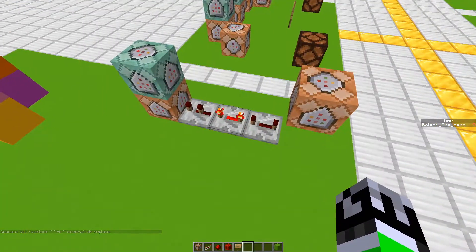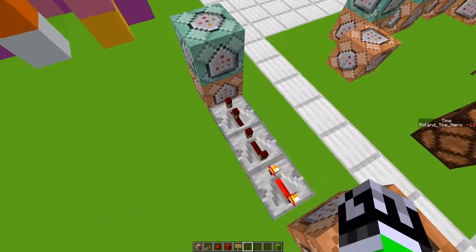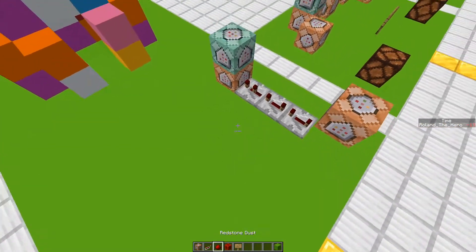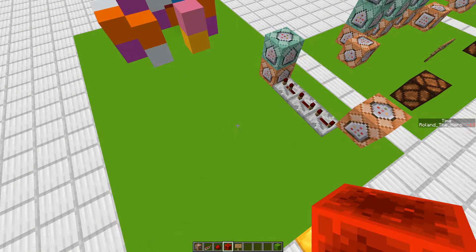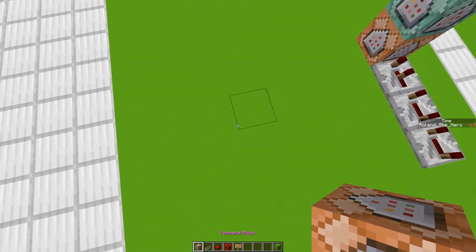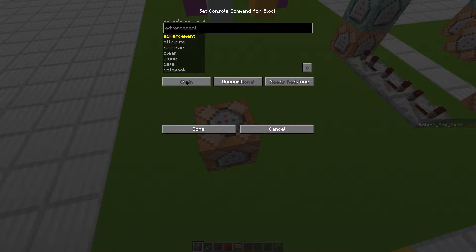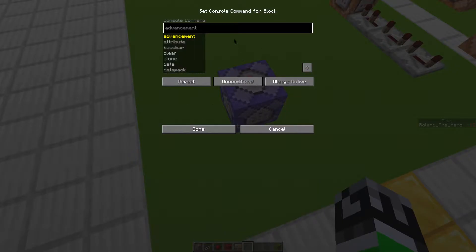Now as you can see the timer is counting down to negatives, because we started at zero. So let's stop it for now. It's at negative thirteen. We want it to, when it reaches zero, change something. So I'm going to put a command block here, set it to repeat and always active, so it'll continuously repeat this command block.